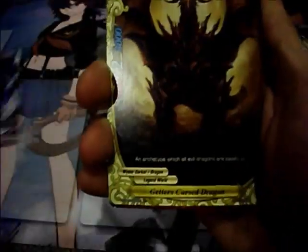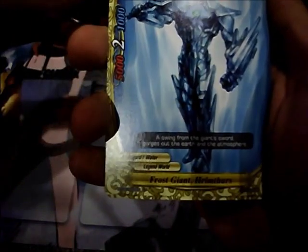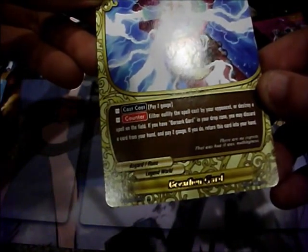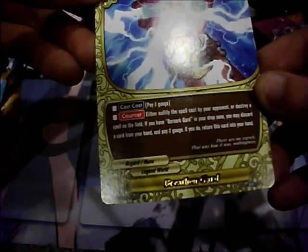Death Ruler Soulbreaker, Gadda's Cursed Dragon, Thunder Knight's Palazzo Dragon, and a foil Frost Giant Hrimthirst. The rare is Breath and Guard — pay 2 gauge: either nullify a spell cast by your opponent or destroy a spell in the field. If you have Berserk Guard in your drop zone, you may discard a card and pay 2 gauge; if you do, restore this card to your hand. Pretty good.